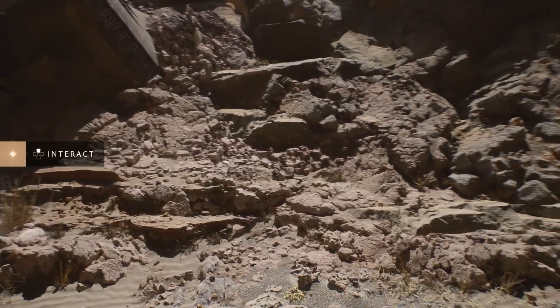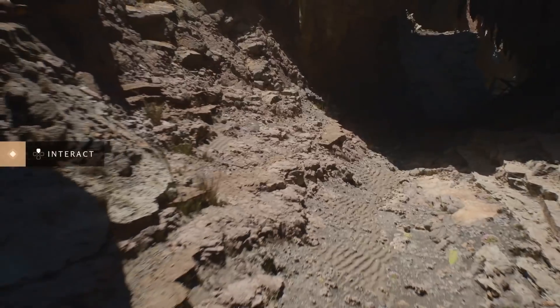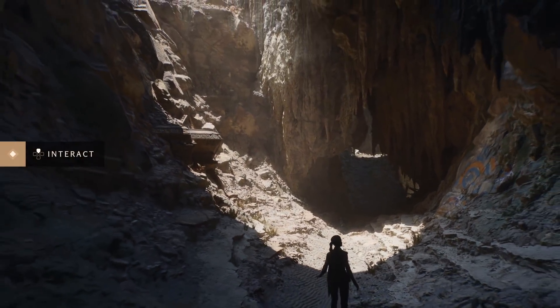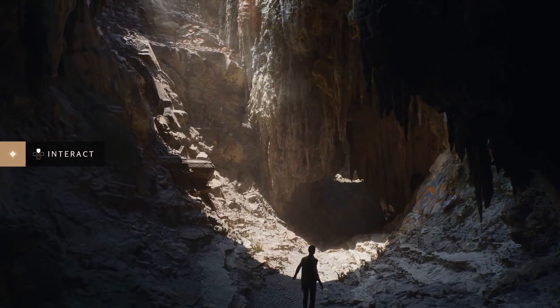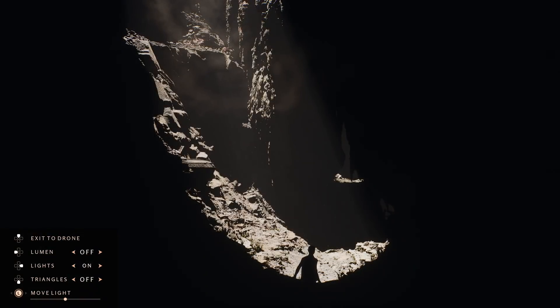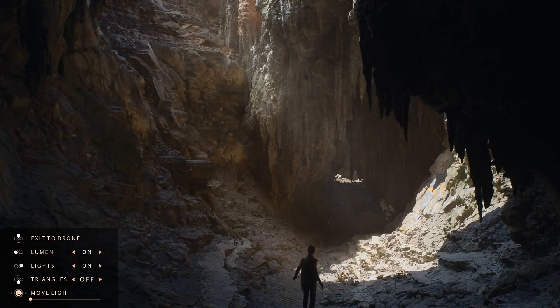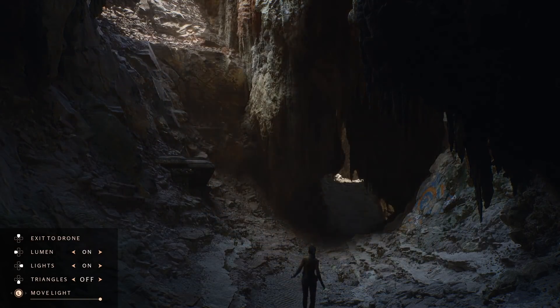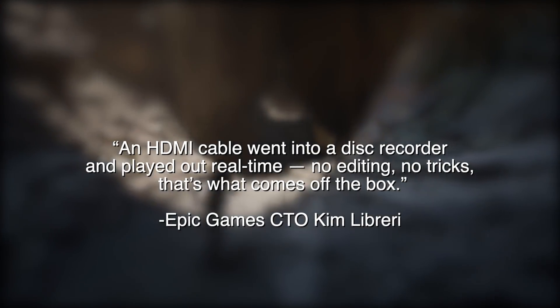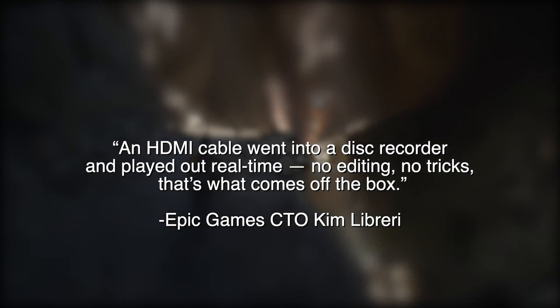There's an insane number of triangles being used here — what would typically be used in cutscenes. Lighting is completely dynamic. Lumen is used for global illumination, and that's the tool Epic is showcasing here. We've also got sound field rendering for spatialized audio. Nanite is the second part of this — a tool for virtualized geometry that lets artists import film-quality art and assets into Unreal Engine. Epic Game CTO Kim Libri confirmed an HDMI cable went into the disc recorder and played out in real time — no editing, no tricks.